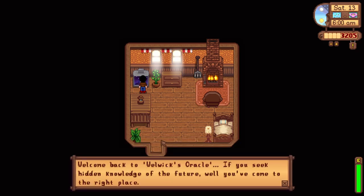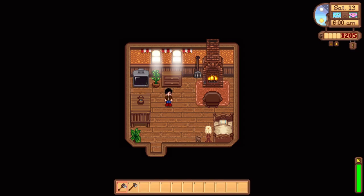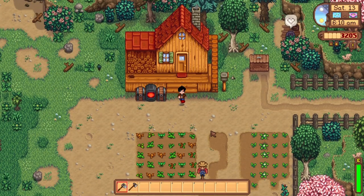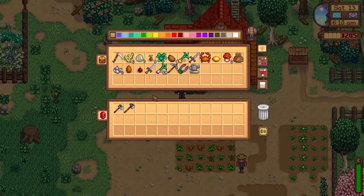Welcome back to Wellwix Oracle — if you seek hidden knowledge of the future, well, you've come to the right place. Spirits are very happy today. Oh nice, and to think we can probably go to the mines. Oh wait, it's a holiday, so we can't. Alright, well let's go ahead and step outside. We've got crops to deal with — and by deal with I mean I gotta water them.